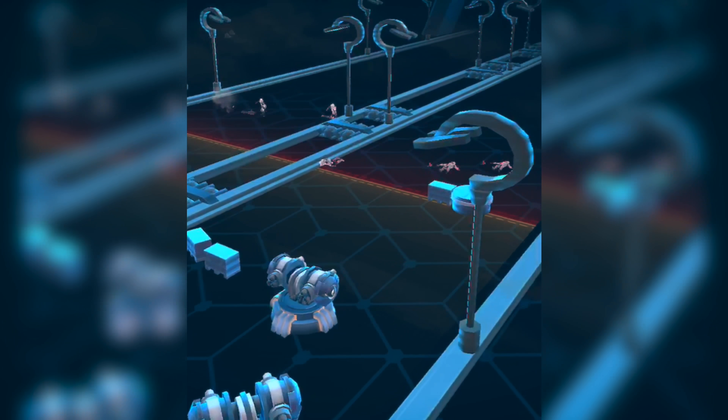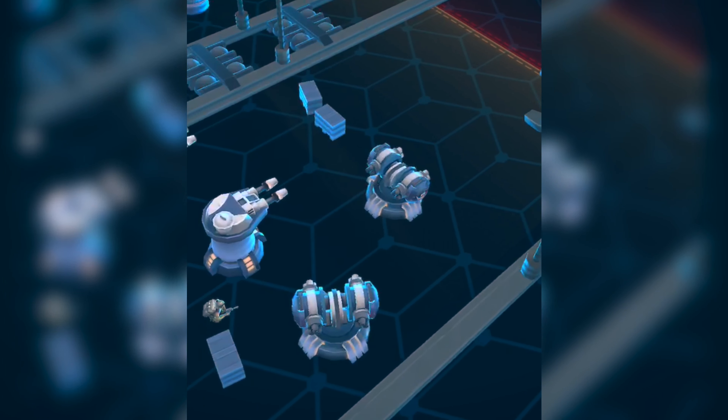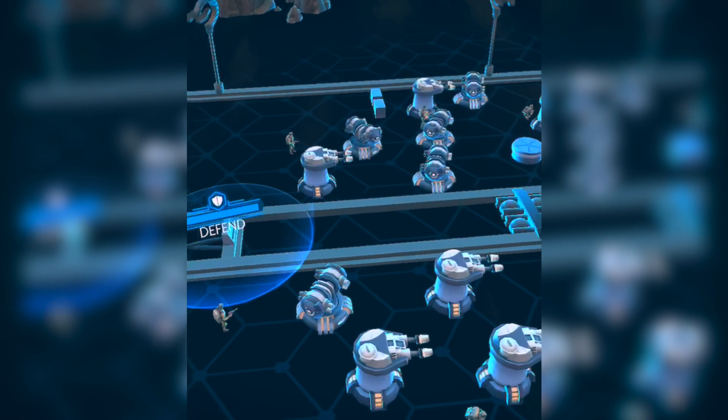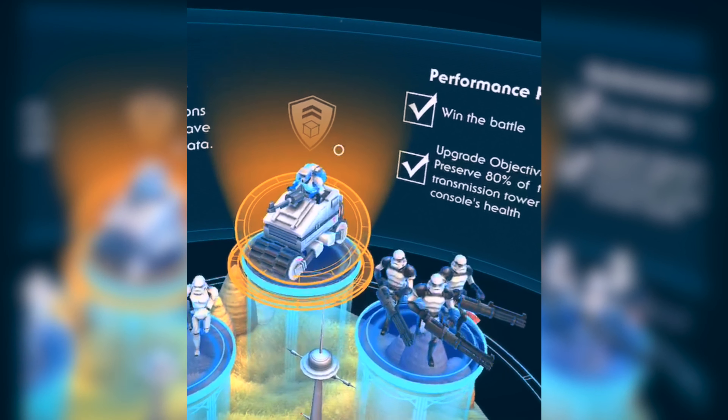Do not overlook the upgrade objectives. Unlike the objectives in lightsaber battles, these are actually good for something. And that is my single biggest tip for getting past any strategic combat level you are stuck on. Now that you know what's possible with a fully upgraded squad, go forth and beat Lothal — beat the bantha fodder out of it. Let me know how it turns out in the comments below, subscribe if you haven't already, and I will see you tomorrow for day number three. May the force be with you.